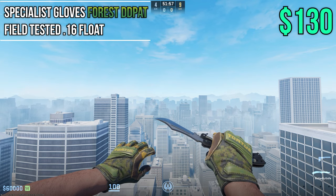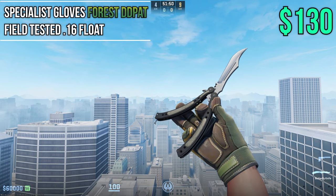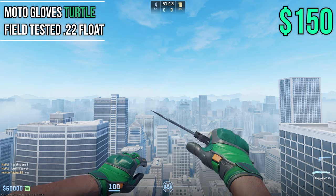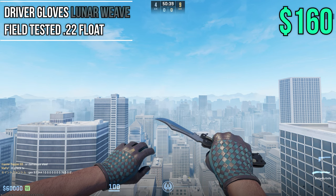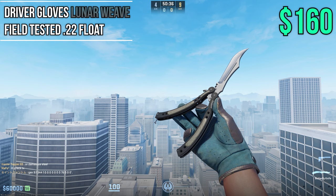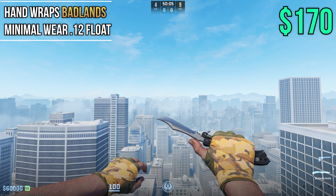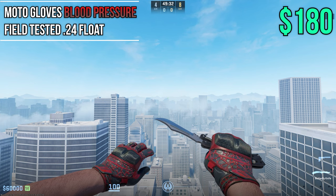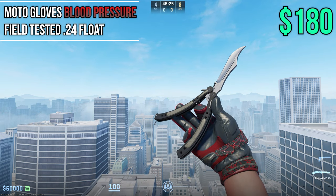At the same price point of $130 we have SDD Pads at 0.16 — super low Field Tested float that matches with lore knives pretty well. Next up, one of the best budget green gloves: Turtles at Field Tested 0.22 at about $150. Lunar Reeves are up next at Field Tested 0.22 at about $160 — check these out if you want a darker knife or darker inventory. At $170 we can rock Badlands in Min Wear at 0.12. Moving on to Blood Pressures at Field Tested 0.24 at $180 — very nice red and black gloves that honestly look great for moto gloves.